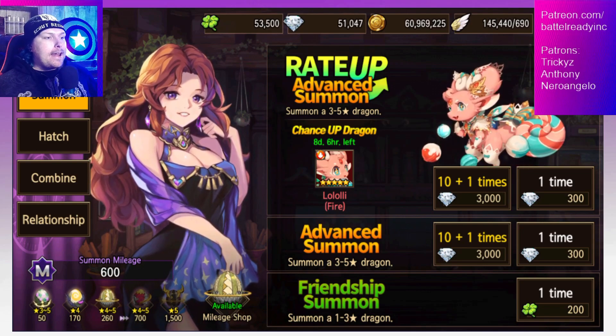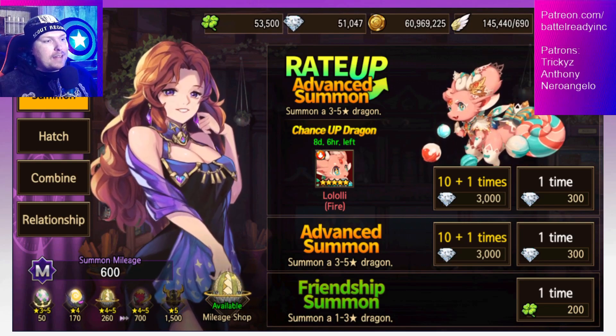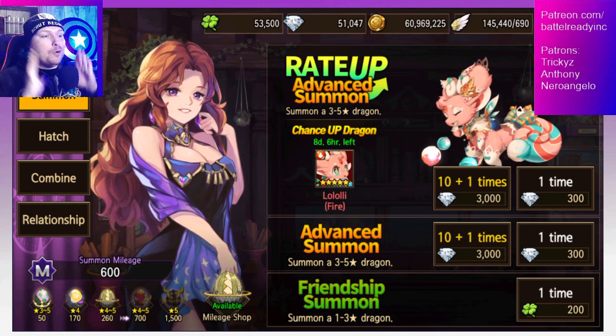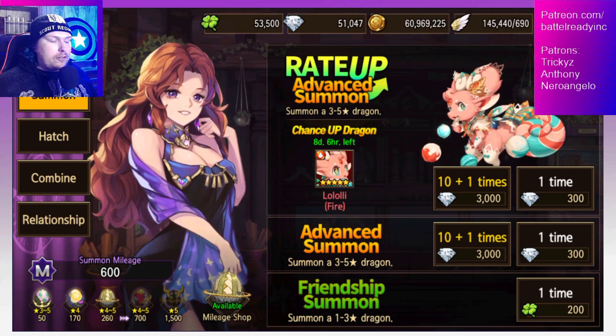It's February and unfortunately there's nothing really exciting going on. We have 8 days left on this rate up, and by the time it expires, it gives us only 2 days left in February. I just don't want to push it that close to the end, so I'm going to go ahead and do the rate up now. I'm only going to do 30,000 diamonds — nothing crazy.